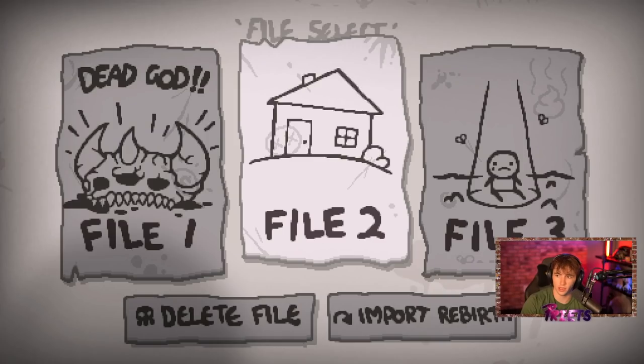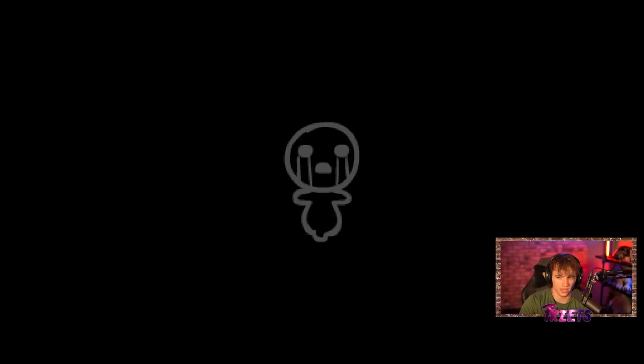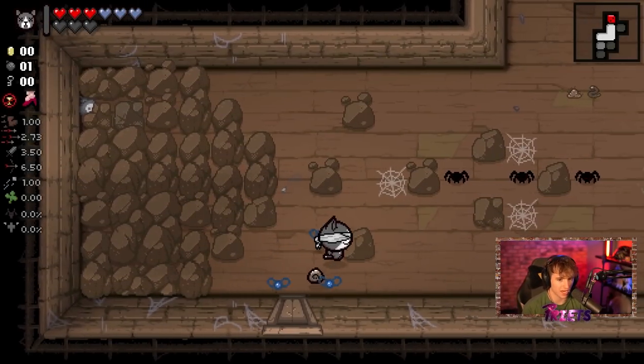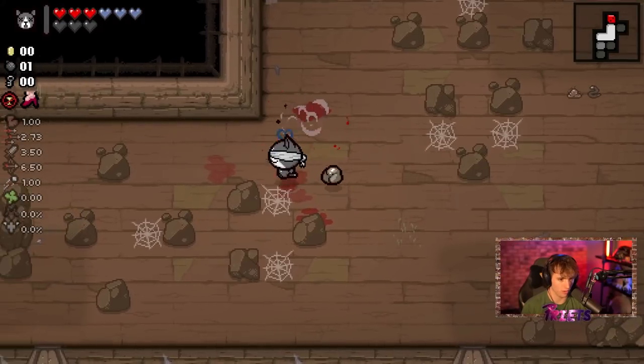What's up guys, it's Preets coming back with a brand new Binding of Isaac video. Today we are back with save file 2 doing some of the challenges. We're gonna do the 'Cat Got Your Tongue' challenge today. This is the one where you have Guppy's Hairball and flies and that's all you get. It's a decently hard challenge if you don't play safe.